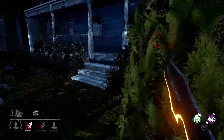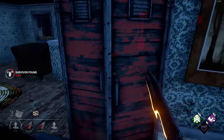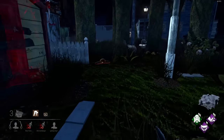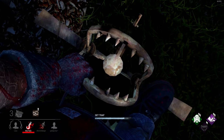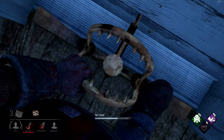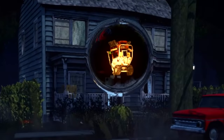Two injured people now — someone went in there as well. Basic Meg, baby Meg — you're going on the hook, sister. Let's trap something nearby. There's a gen here so we'll trap this. It's pretty obvious but these guys haven't been impressing me so I feel like they might vault it.